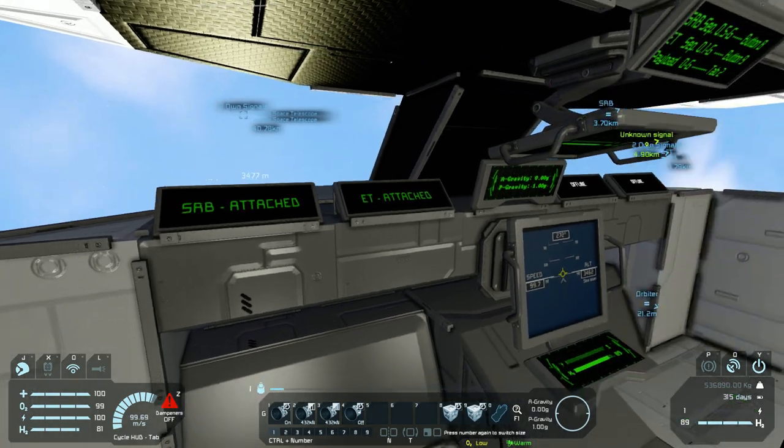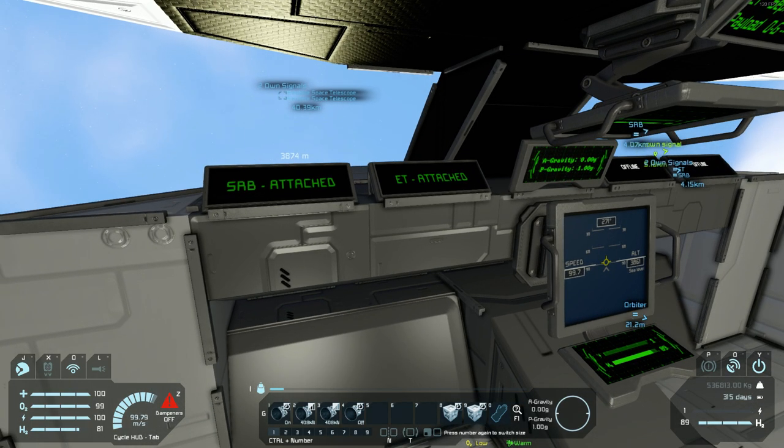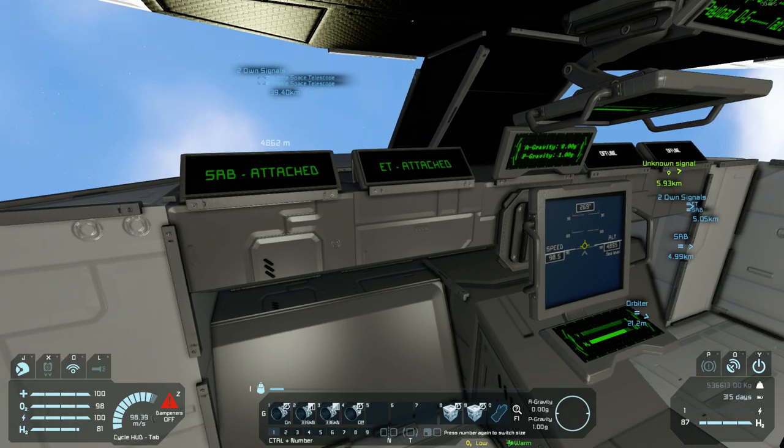We do the fuel management by observing our speed. We'll want to maintain it at maximum with as little thrust as possible — so every time we cap out on speed, we reduce thrust. We can do this by pressing 3. We can see speed is starting to drop now, so we'll just keep it here.